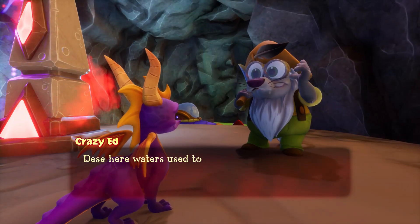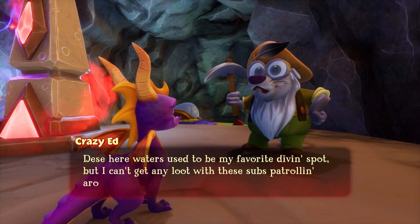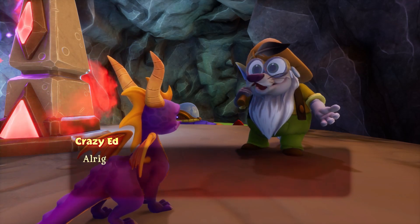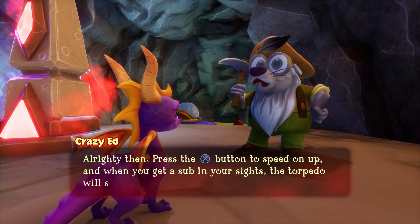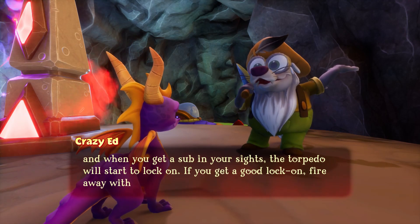These waters used to be my favorite diving spot, but I can't get any loot with these subs patrolling around. Think you can pilot this sub I bought for scrap? Press the jump button to speed up, and when you get a sub in your sights the torpedo will start to lock on. If you get a good lock on, fire away with the attack button - the circle button.